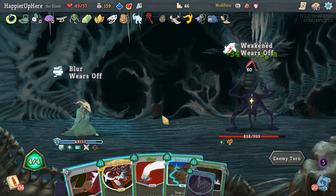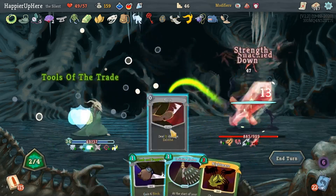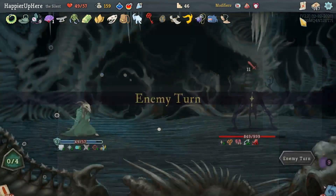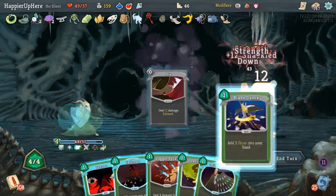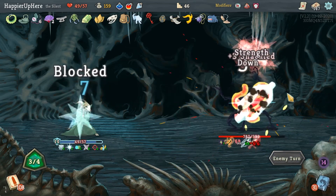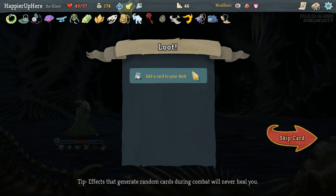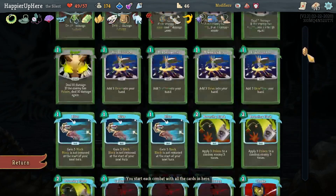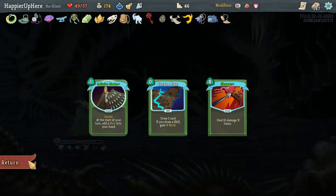Saving block for next turn. Escape Plan, Terror, Tools of the Trade, Slice, Shiv, Cloak and Dagger. I should be fine. Shiv, Shiv - once you have Accuracy played the Shivs are actually pretty good. Got Entropic Brew - all potion slots become random potions. I probably don't need the Fire Potion from that battle. Let's take Entropic Brew and Skewer.